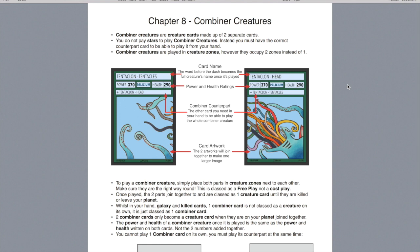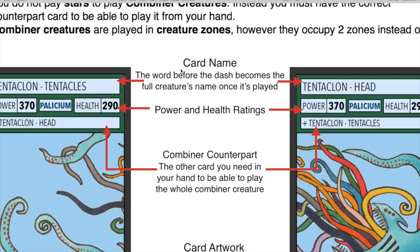Basically, combiner creatures are just like creature cards, except they're made of two separate cards and you don't pay stars to play combiner creatures. Instead, you have to draw both corresponding combiner cards to be able to play the combiner creature. Once you play the two cards together, they become one combiner creature, however they take up two zones instead of one.